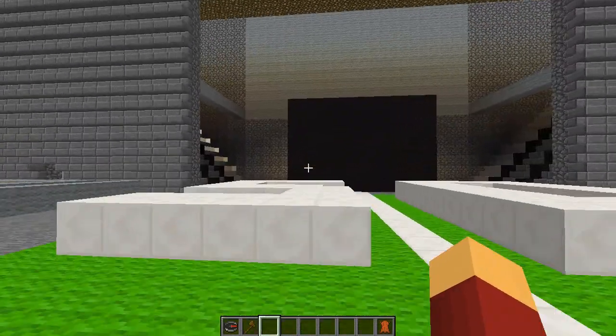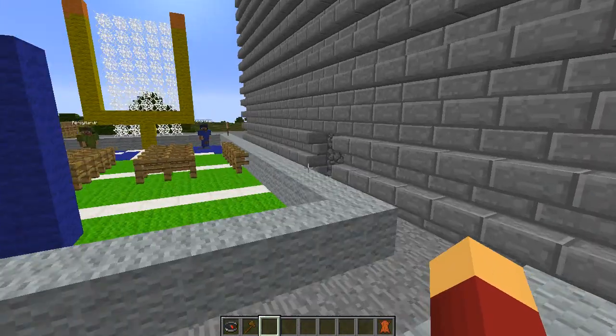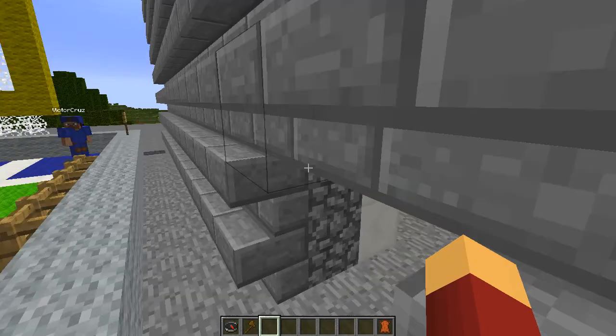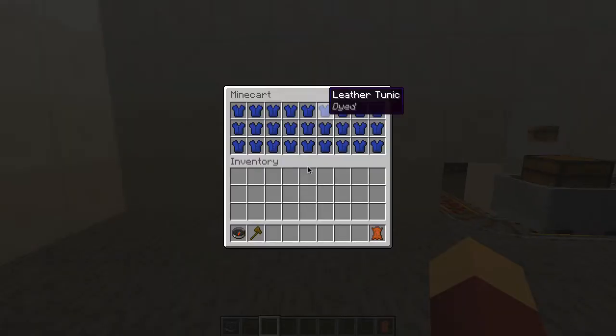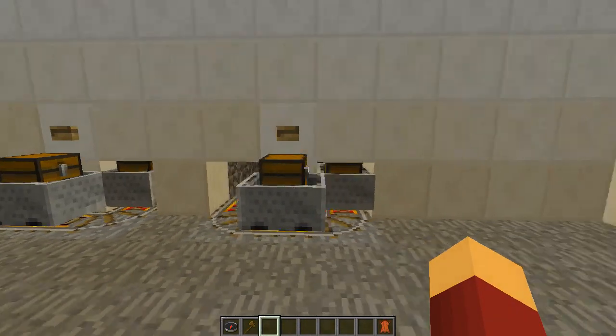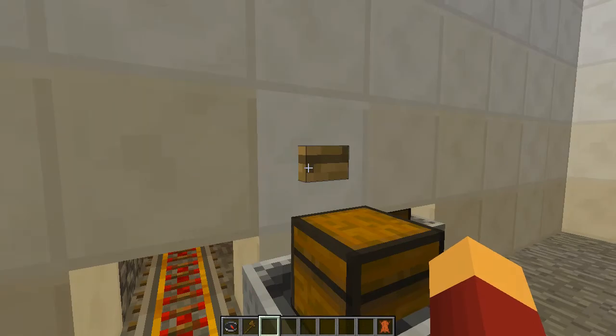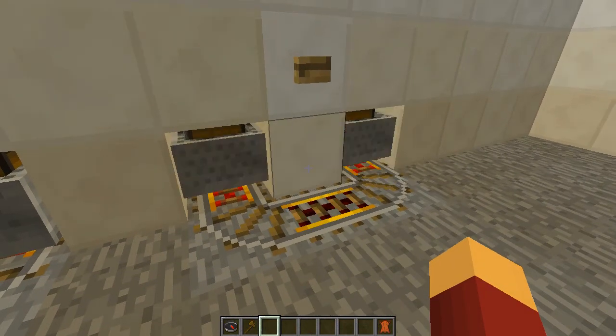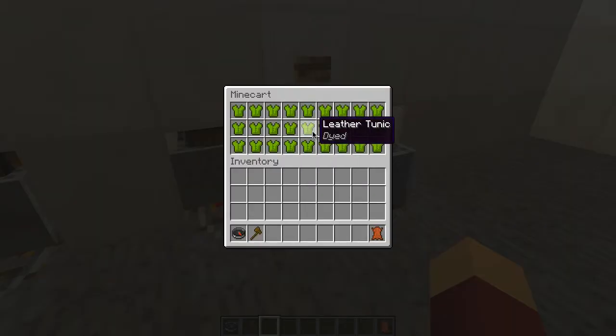First off, we have the NFL Store over here. Looks like we have all Giants stuff here. Say we need to switch to Jets — I'll just press the button and it will do what it needs to do.